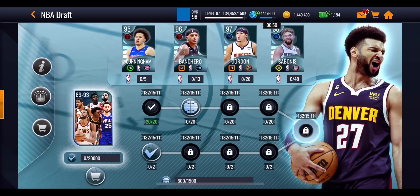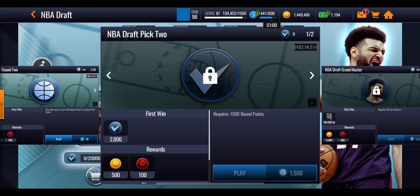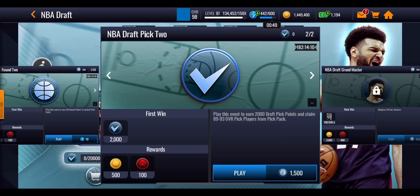When it comes to the second type of points, they are called NBA draft pick points. These are basically going to help you get the players required to unlock the masters. The very first event is NBA draft pick one, which has two events — one unlocked after playing through all 20 round one events, and another unlocked straight away. This gives you 750 draft pick points for only 500 round points. Pick number two is similar: the first event unlocks after completing all 20 draft round two events. These give you 2,000 draft pick points for 1,500 round points.